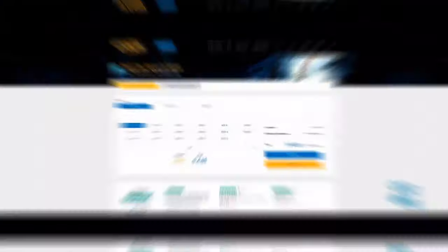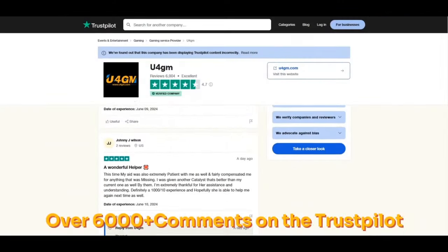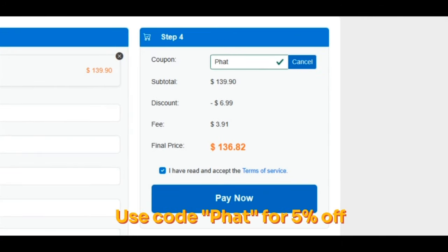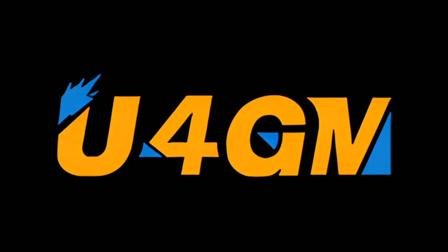Shout out to my sponsor U4GM. The cheapest stubs on the market just got even cheaper. Go ahead and show your boys some support. Use code Colfet for a discount. Cheap stubs — if you don't feel like grinding on the market and flipping, go ahead and hit up U4GM and get right.